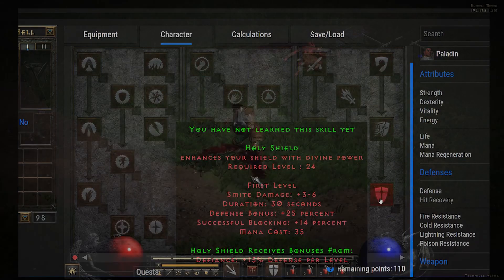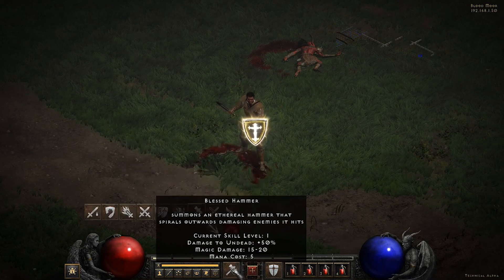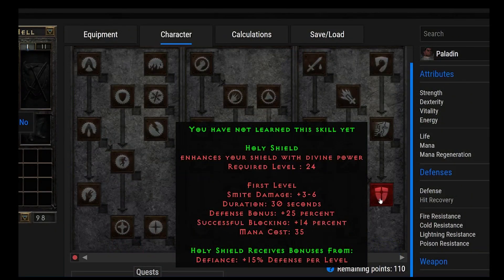Moving on to number 22, we have Holy Shield. This is used in almost every Paladin build I can think of. It enhances your shield with Divine Power, granting plus 25% defense and plus 14% successful blocking. It receives bonuses from Defiance. You definitely want to have this on pretty much all the time. The max block chance is 75%, so depending on your block, you might want to put more or less points in — but typically at least one point.